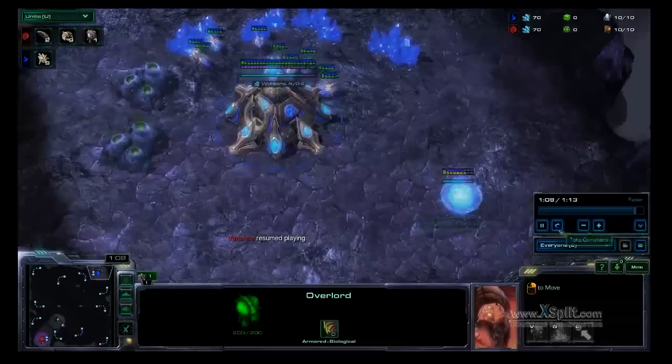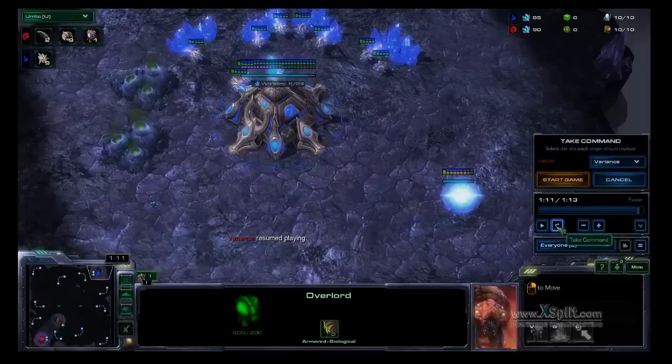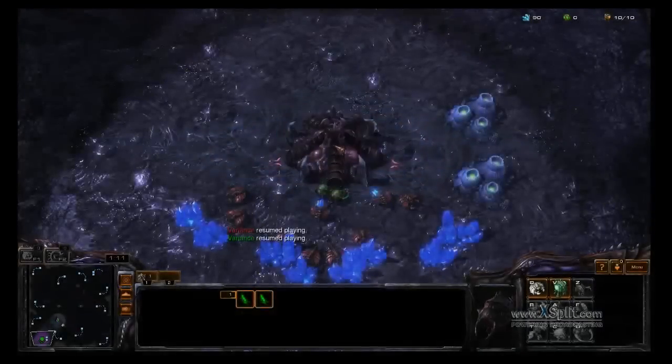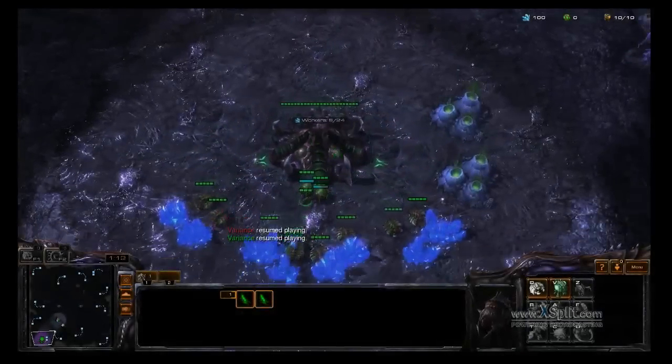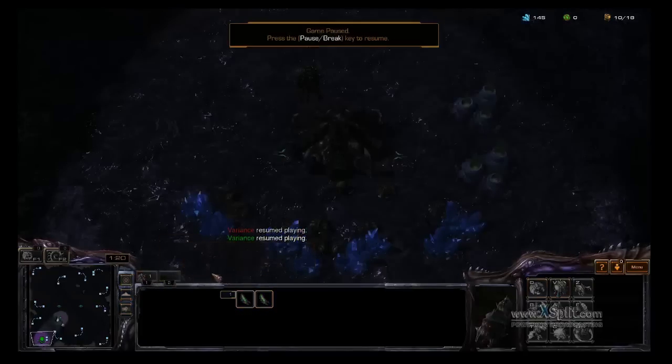What's cool about this replay feature is that at any point in a game — it has to be a new game played with this new patch — you can stop the replay and select the 'take command' feature. If you have multiple players, you can say, for this red Zerg player, I want to replace him using this drop-down box, select the player to replace him with, and then resume the game as if playing from the very beginning. A disadvantage is you inherit all of their hotkeys, so if you're not resuming from your own replay, you'll have to rebind all the hotkeys.